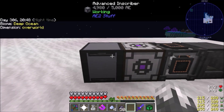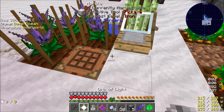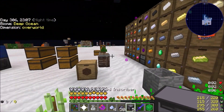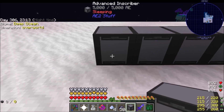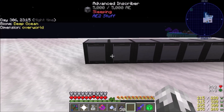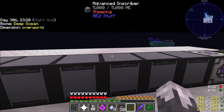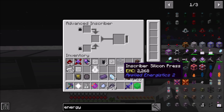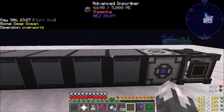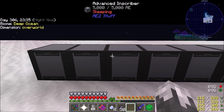We're back - we've got all five of these set up, I can start mass producing these things, which is beautiful because that's what we're fixing to do. First thing, let's throw in silicon. We're going to need a lot more silicon than that. Calculation, logic, and inscriber - all right.